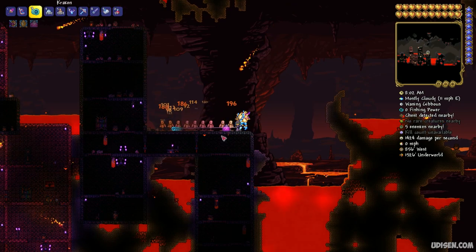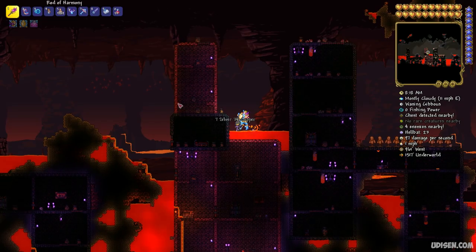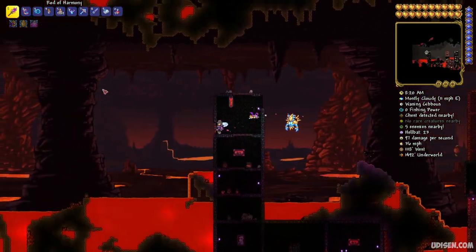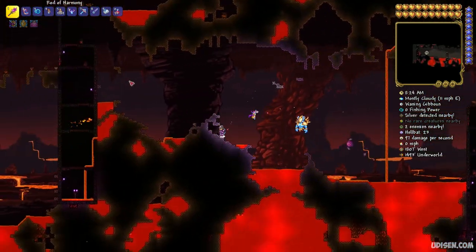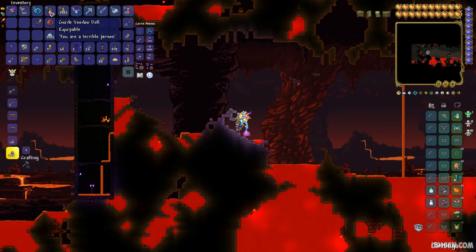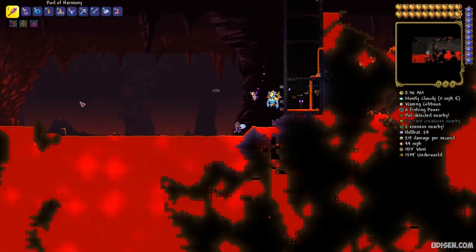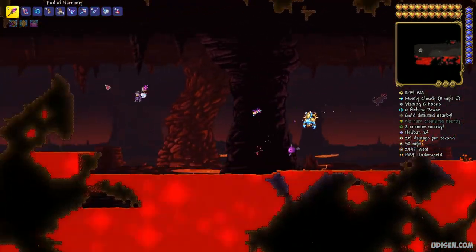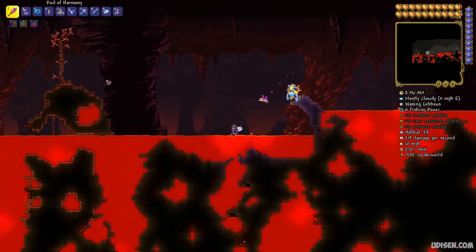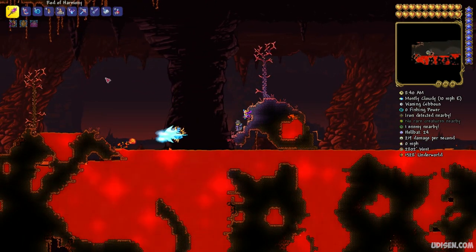Step number one: as usual, go into the underworld, which you can find at the bottom of any map. Lurk around and kill different demons, especially flying things. Very rarely, this creature can drop a voodoo doll. Also, if you want to save time, use my secret seed video where you can find this doll and spend only several minutes, not hours, as in normal gameplay.